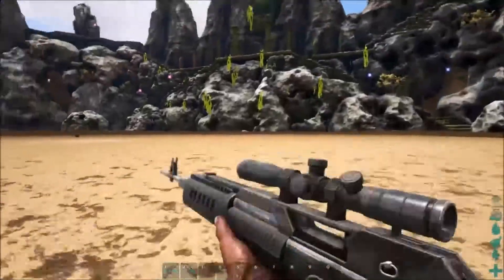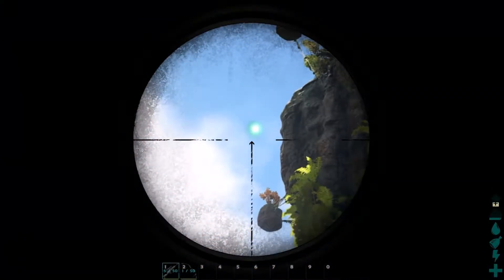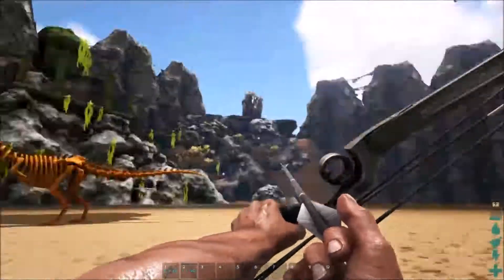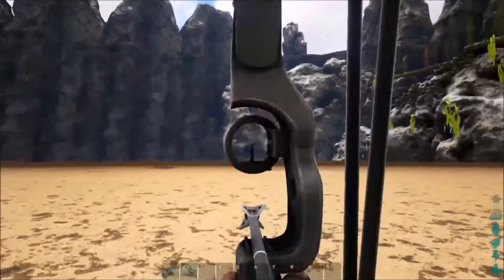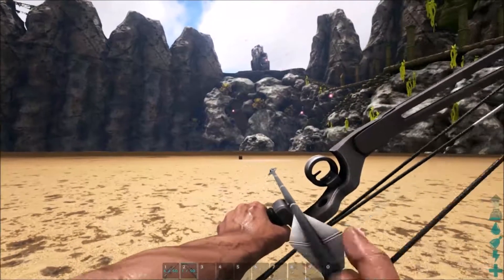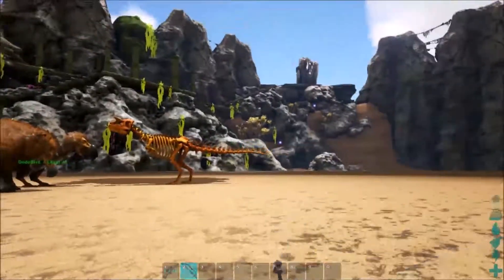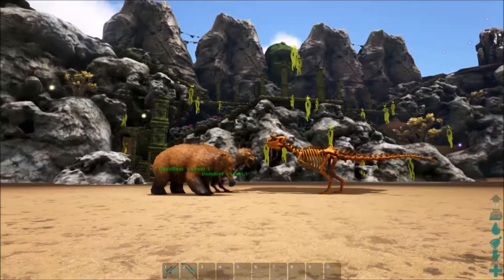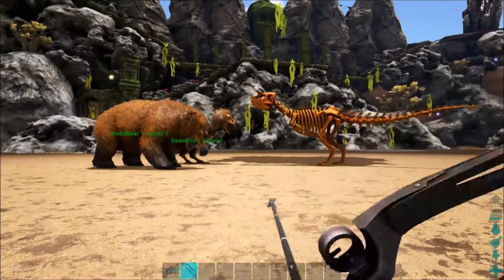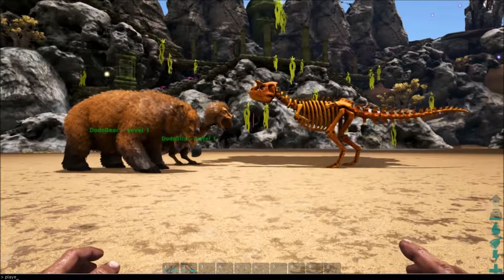Das Battle wird dann auch bald beginnen, aber heute will ich euch noch was zeigen. Ich habe mal wieder meine Sniper dabei, mit der ich schön snipern kann. Ich treffe so den grünen Punkt da oder auch nicht. Und ich habe mir heute mal so einen Metallbogen geholt. Der ist eigentlich ganz cool. Den habe ich vorhin da schon auch getestet. Der macht ziemlich viel Schaden. Also falls ihr mal Survival spielt, holt euch auf jeden Fall so einen Metallbogen mit Metallpfeilen.